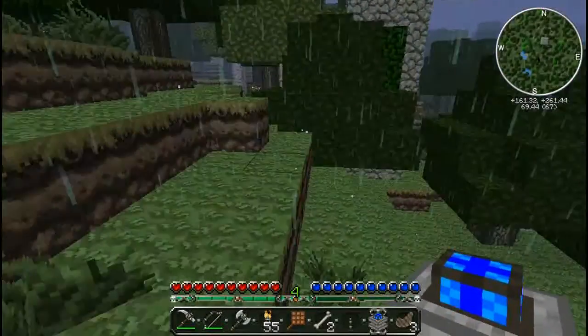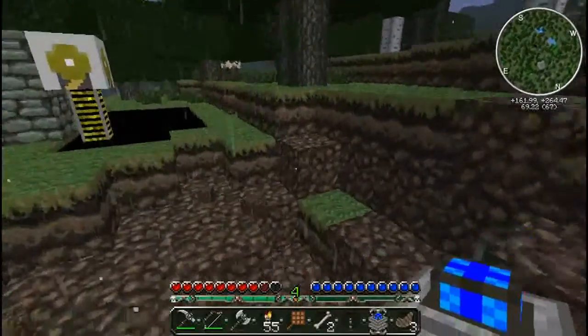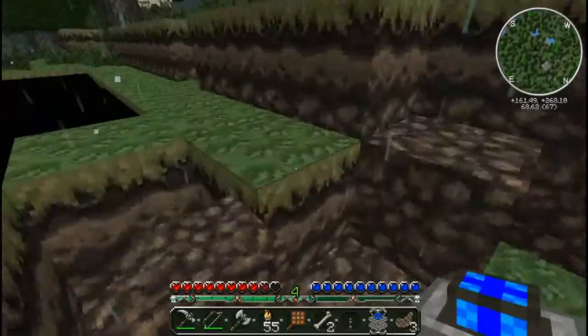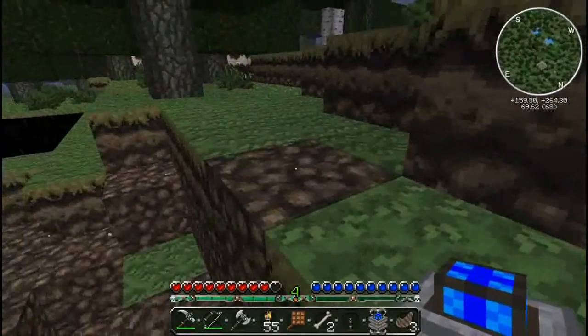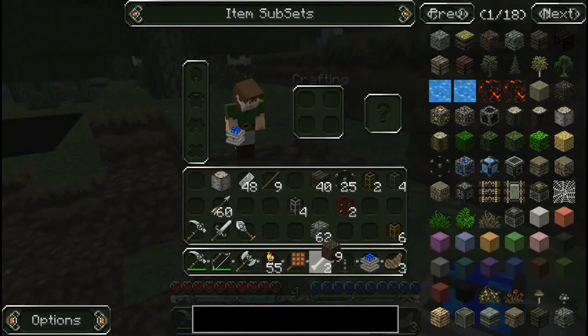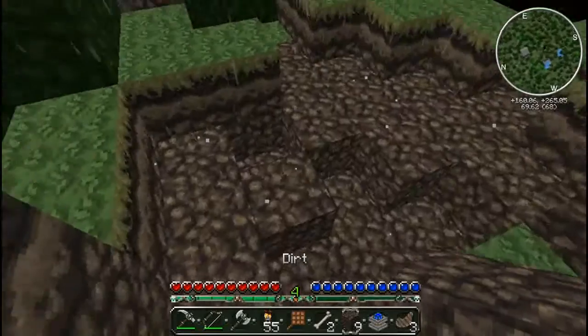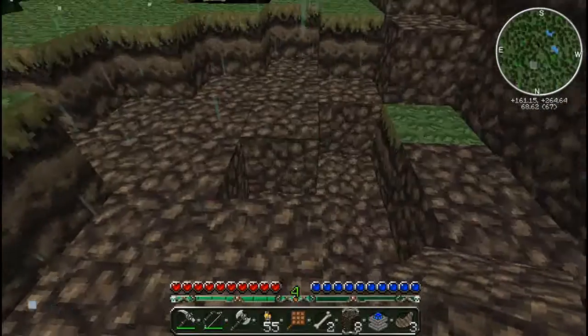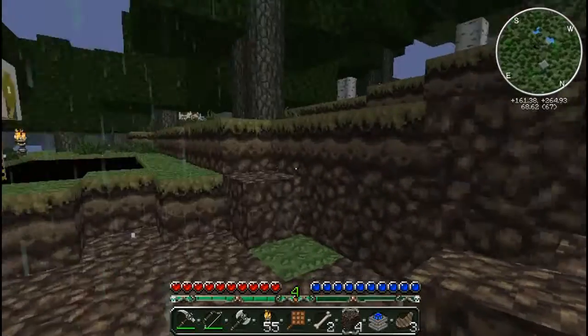Oh shit! Oh my god, I hope he didn't blow anything important in here. Oh my god, I need to disable creepers in this game, they piss me off man. I really need to do something about them — that was not cool. Jesus Christ, they made a freaking crater in here now. I'm gonna try and fix this up as much as I can — there's not much I can do about this.